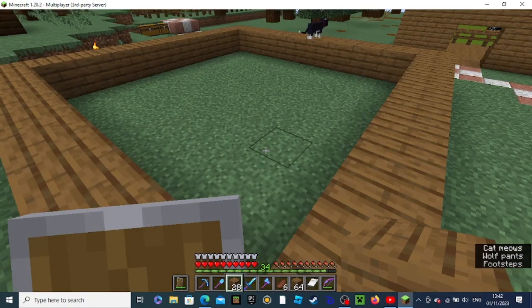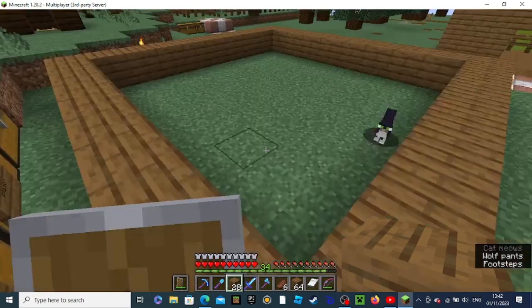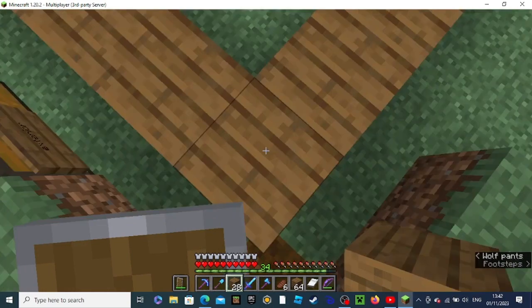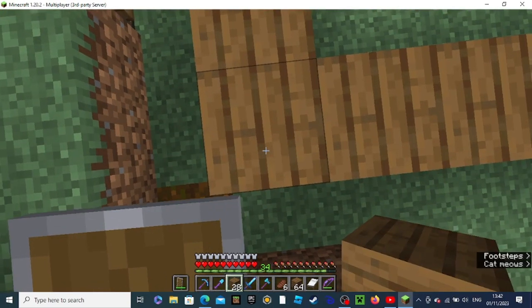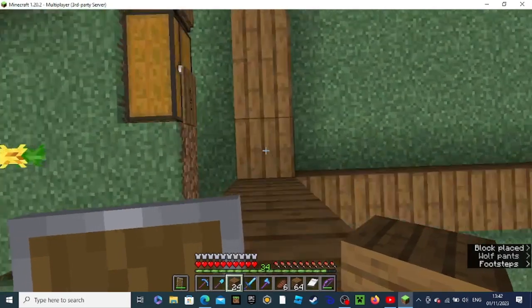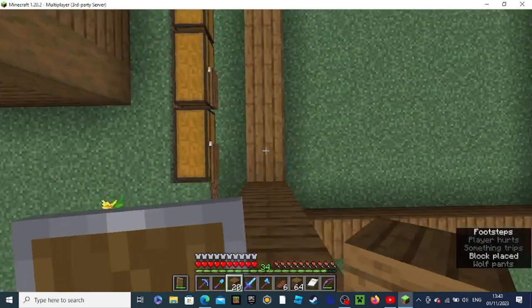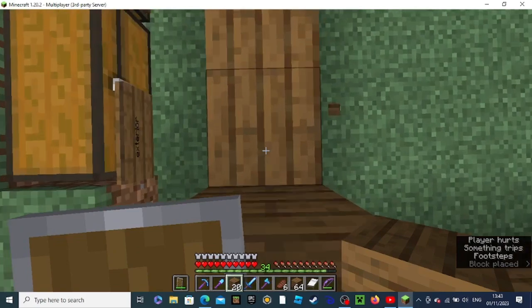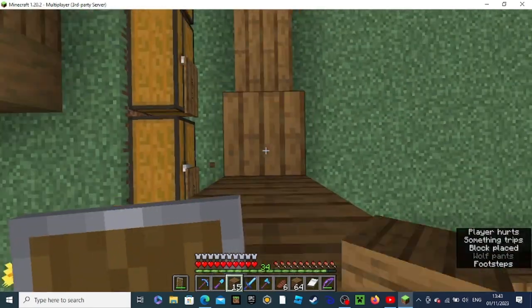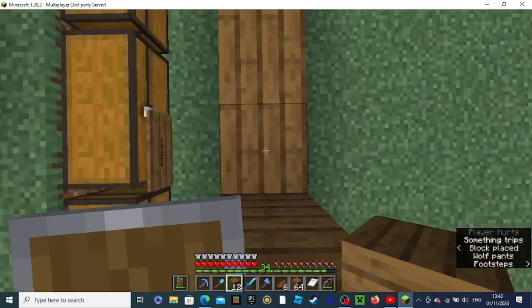Just the size of the place we have to work with. Instead of walls, go up five blocks — one, two, three, four, five. Obviously with my feather falling boots, they take absolutely no damage doing this, so I am good.